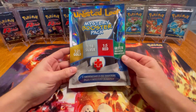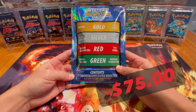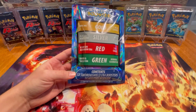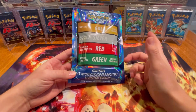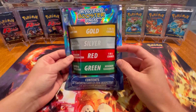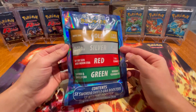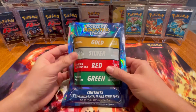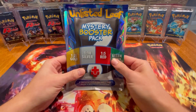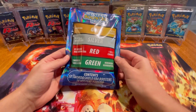Inside we've got a similar tier structure to what you see in a lot of other booster packs. These do go for 75 Australian dollars. The green tier is your minimum guarantee, which is just a Sword and Shield pack. You have a one-in-five chance of an XY or Sun and Moon era, a one-in-ten chance of a Black and White era, and a one-in-25 chance of a WOTC era.